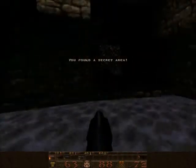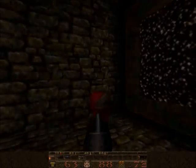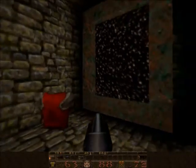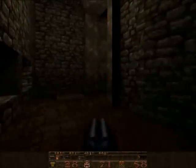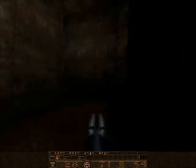I found the secret area - I was trying to find the way out, actually, and I managed to find the secret area. Red armor - I couldn't decide whether to pick it up now or hold off and get it later. I eventually decided to get it later, which is a good thing, because that would've been annoying - just pick up new armor and then have a death knight right behind you, causing you to lose all of it.